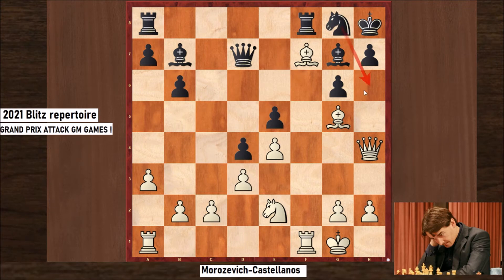Black is trying to cover h6 and f6 to prevent such a move. However, there's a flaw there. Black resigns — there's a pin over here and there's no real defense. Again, checkmate on h7.